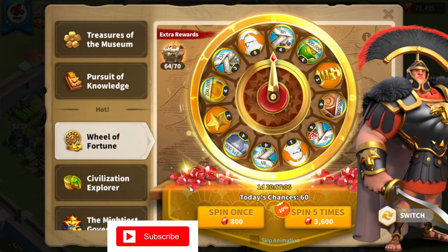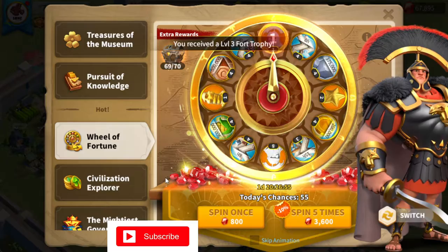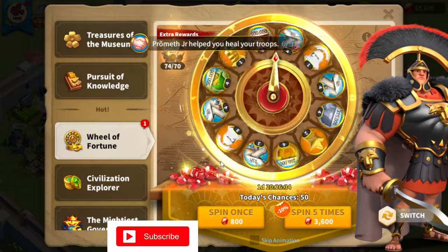We got 15 hours on the free spin. Starting our five spins now - we have 55 chances remaining for the day but we're only going to go up to 100 spins. There's an eight spot right there! And oh my gosh, are you kidding me - another double eight spot! Oh my goodness, that's 17 sculptures right there! That's five eight spots in this wheel alone - that's amazing. This is the best value I've ever gotten from the wheel.